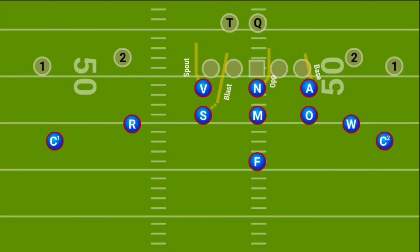This blitz gives us the ability to set the 3-technique to or away from the running back, or to a tight end or to the field, all post-snap, forcing the offense to adjust to where he is. A very effective four-man pressure. Take a look.